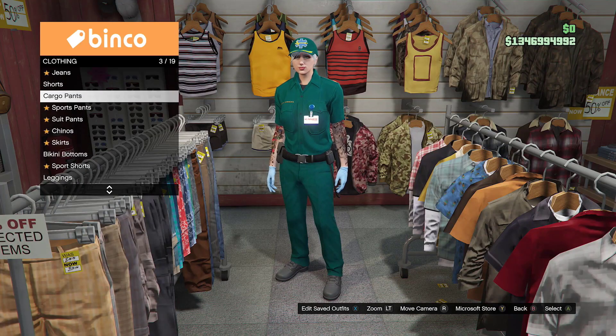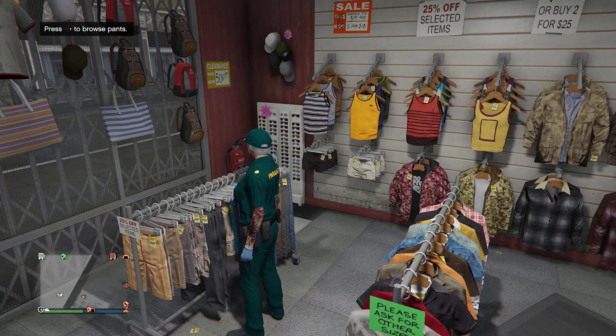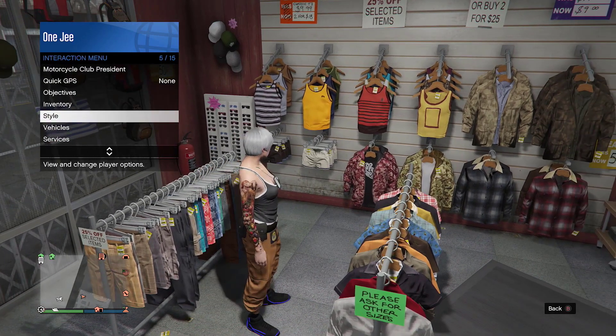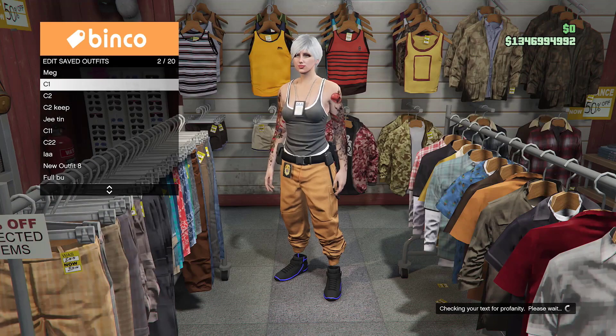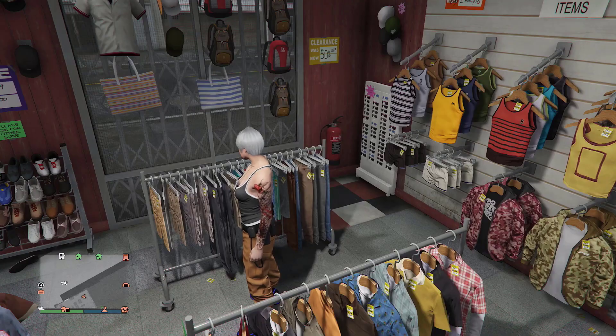First thing: you're going to select any color juggers — it doesn't matter which color. As you can see, I have the orange one here. You're going to save it as your C1, which is console number one, the main screen.